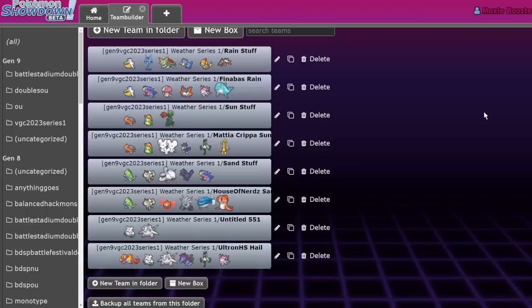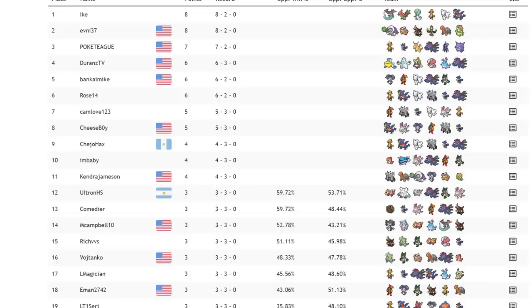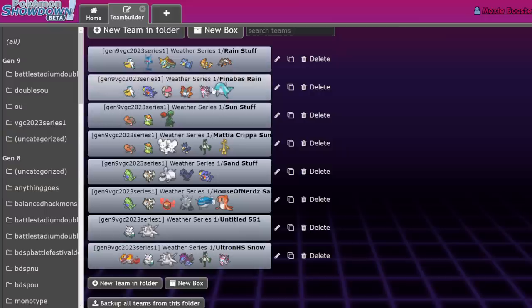We're going to start off talking about rain, because I think rain is the most straightforward weather this generation. Then we'll get into sun, which is a little more straightforward compared to the rest. Then we'll talk about sand, which is just wacky this generation, and finally snow, which is a completely new weather. The sample teams I have are from the Duran's TV VGC Tour on the 23rd and the X9 Pop-Up Tour on the 18th — the most recent accessible results I could find.